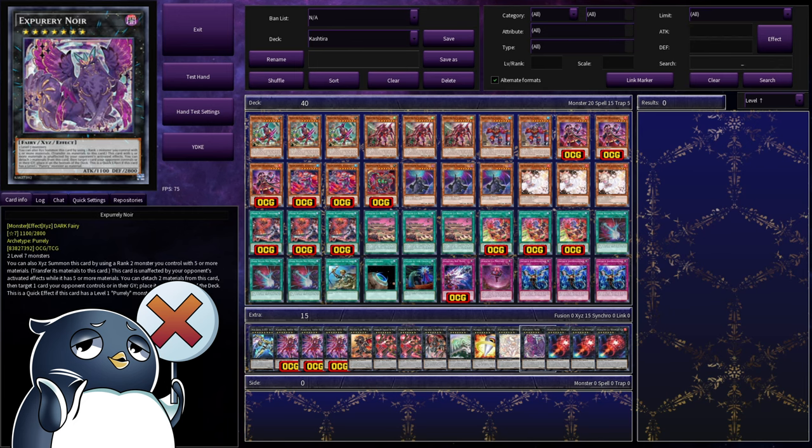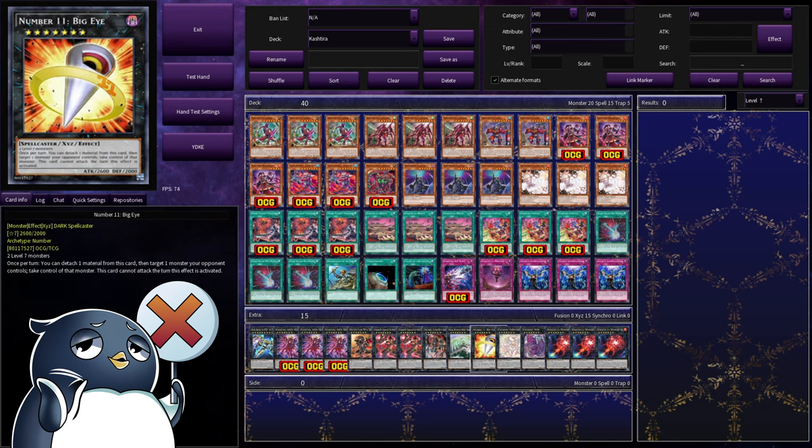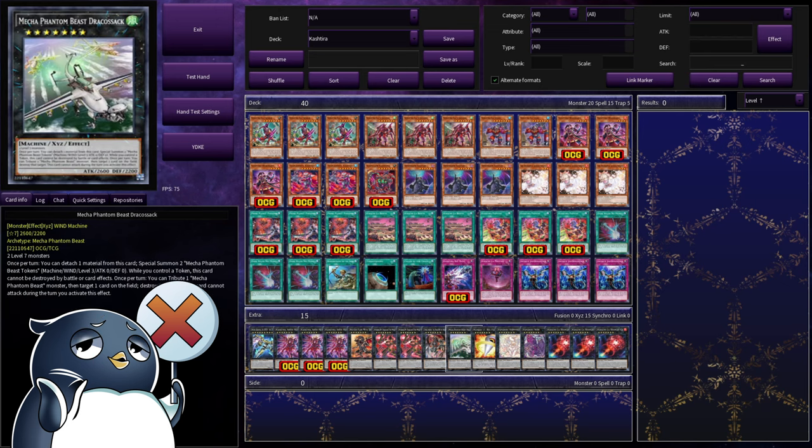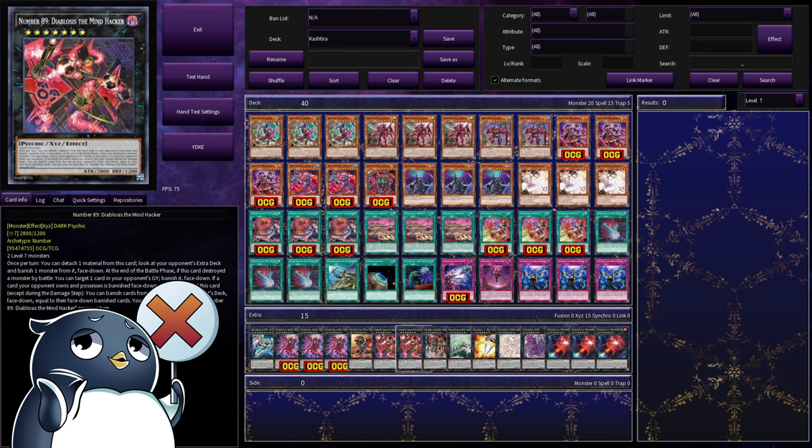We are playing both of the Puri Xyz. Noir lets you put a card to the bottom of the deck by detaching both materials. Happiness is a Dark Ruler No More. Big Eye is Snatch Steal. Dracosack is classic removal, and Darkarm Annihilation is modern removal. Next we have our honorary Cashtira, Number 89, Diebalos the Mindhacker. This card fits so well with the deck — it's almost like Cashtira was made just to work with this card specifically.